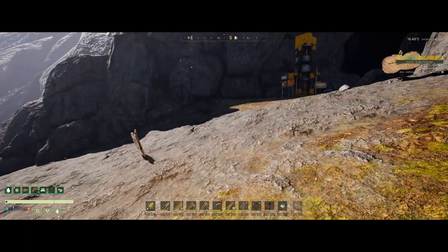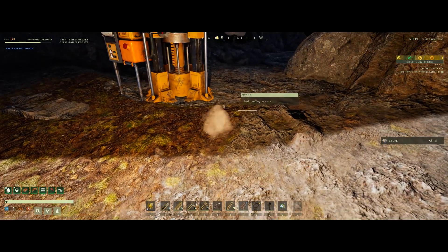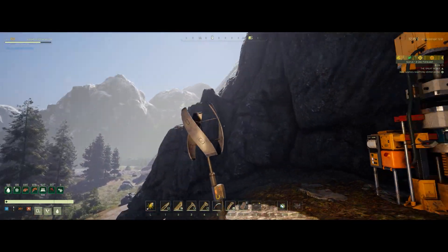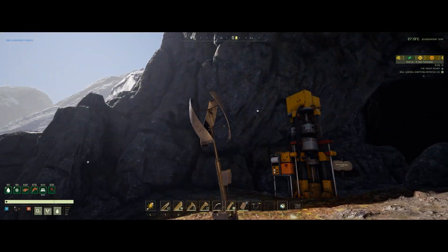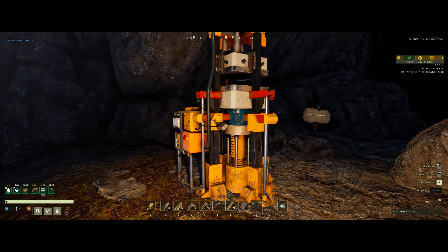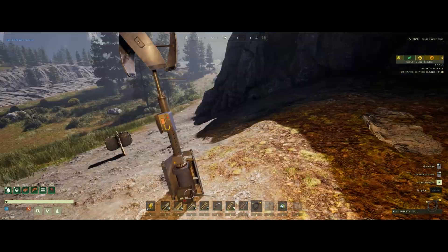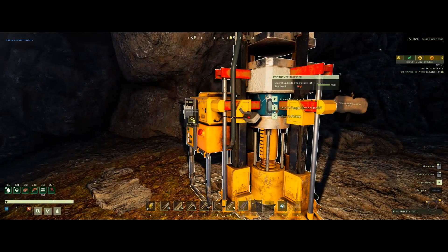It will also recover any nodes I mined out down here. Note that nodes are separate from rocks — if you mined rocks out, those will not be replaced. Now place the thumper; it's going to require some space. Barely got it in there! Now we connect the power. You can see on the side of the thumper the yellow shows connections at 1500; my windmill is providing 1750, so you're fine as long as you're over the requirement.